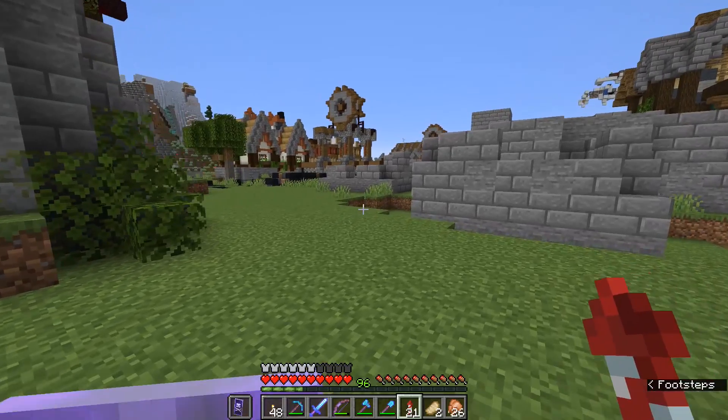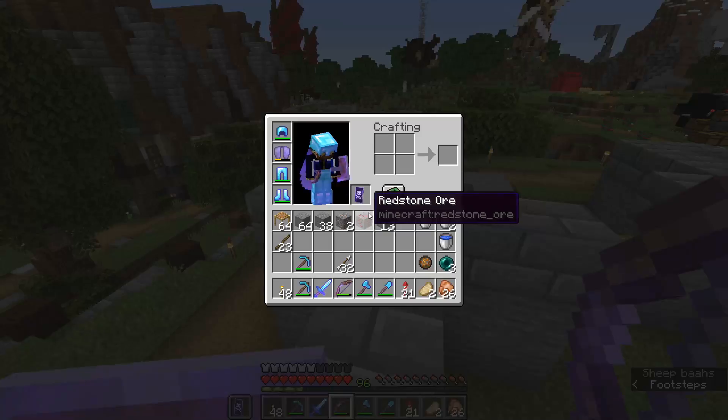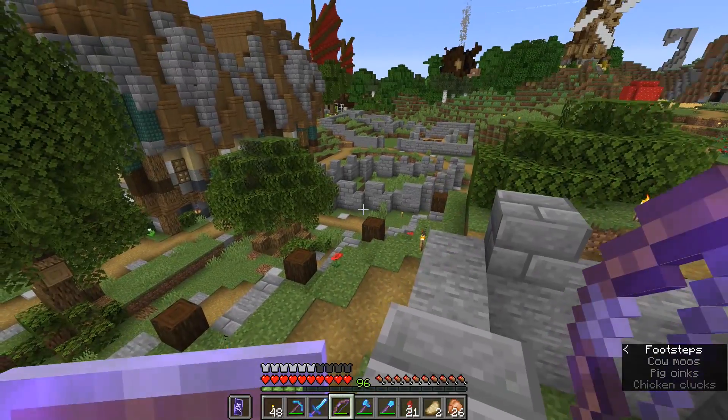My first town on a multiplayer server was built out of giant mushrooms. Why are you using Power 4 on a bow when there is a higher level? I'm using Power 5 now, but Power 4 can still one-shot stuff, and it can make the bow less expensive to repair when, like me, you don't use mending.